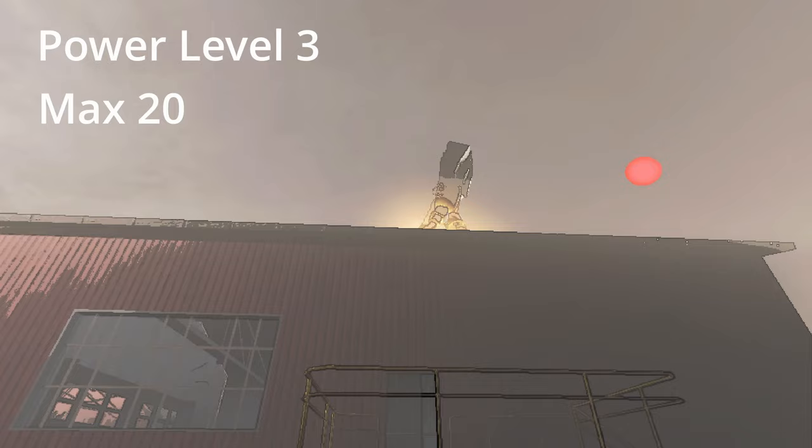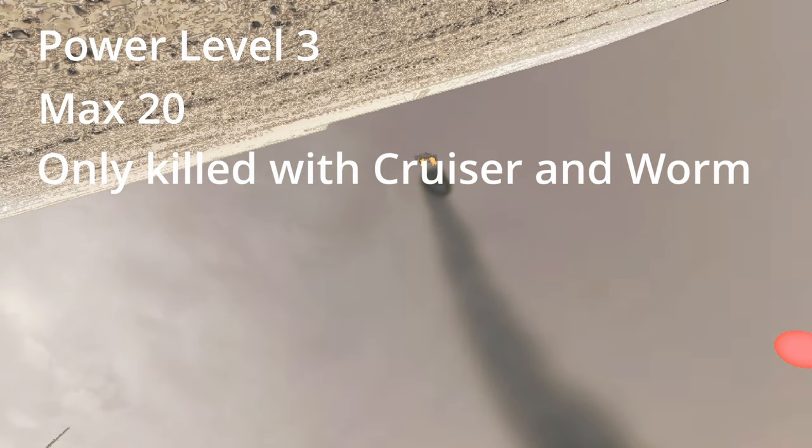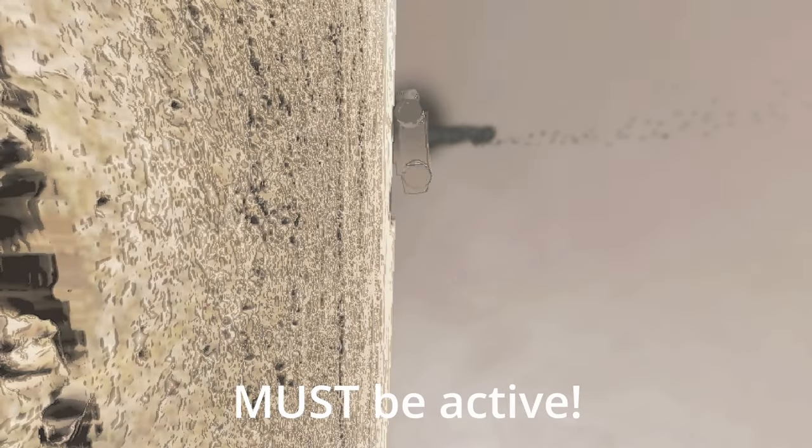You can only kill them with the Company Cruiser by driving into them at a high speed, or an Earth Leviathan. The Old Bird must be active to die — you cannot kill an inactive Old Bird.